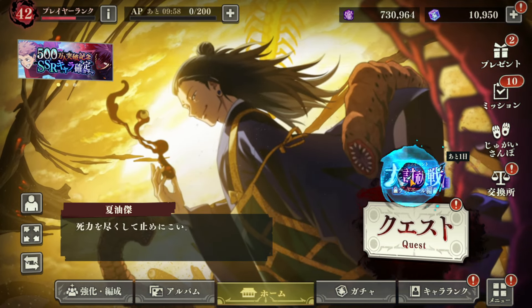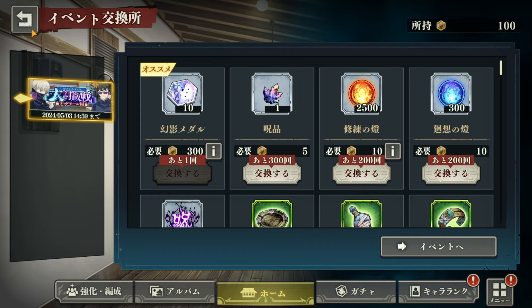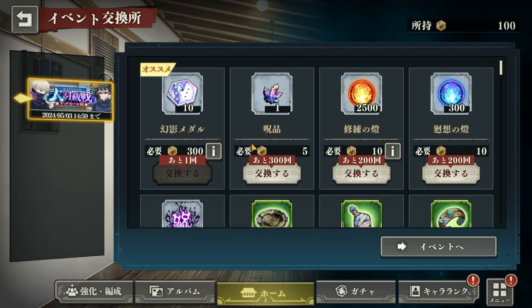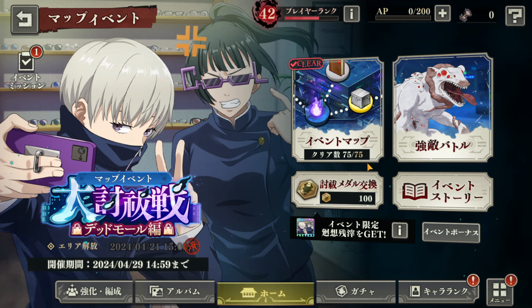Every single event we get, whether it's a rerun or whatever, when you go inside the shop they always give us about 150 to 200 of these tokens. That's one way to get them. It takes about two to three months to reach 1500 if you keep playing every day.